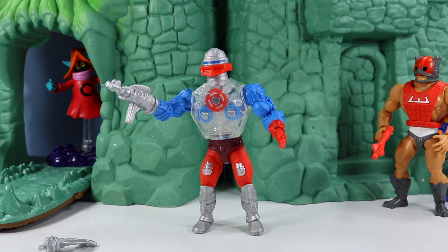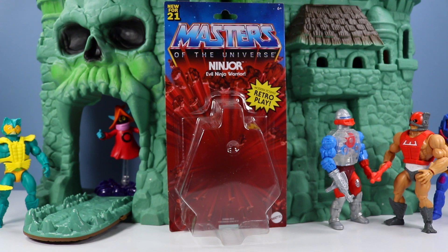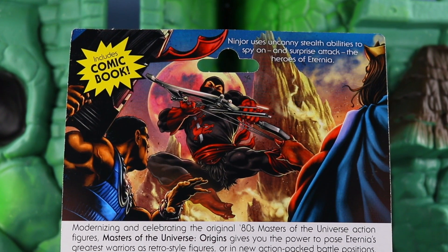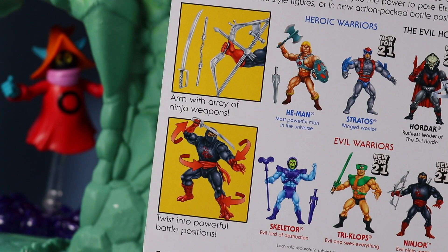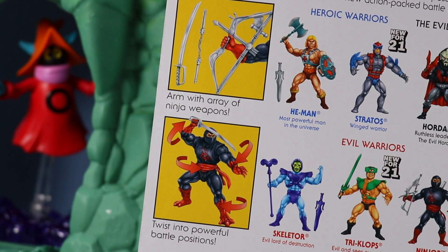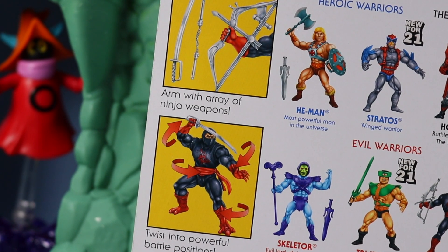Next up, a word about Ninjor, even though he escaped. Ninjor uses uncanny stealth abilities to spy on and surprise attack the Heroes of Eternia. I hardly remember Ninjor at all from back in the day, but the figure does come with a variety of weapons and some great twists into powerful battle positions. If you're a fan of ninjas, keep an eye out for Ninjor.